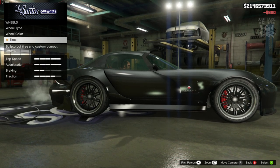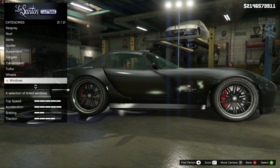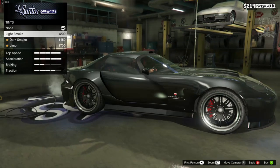For the wheel colour we are going to go with carbon black. While we're here we might as well grab the bulletproof tyres because we are in LS Customs after all. To finish off the build as always, we go into the windows and purchase the light smoke window tint.